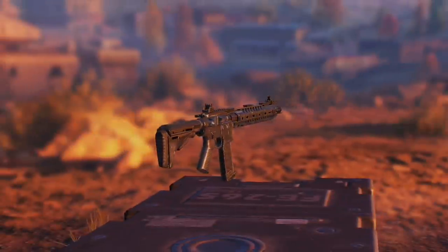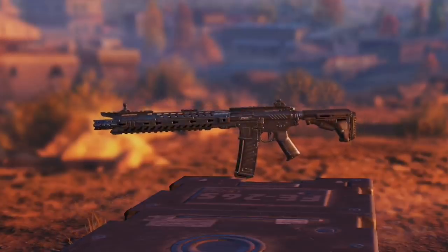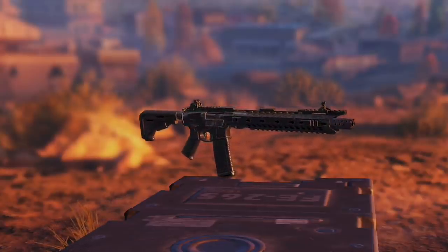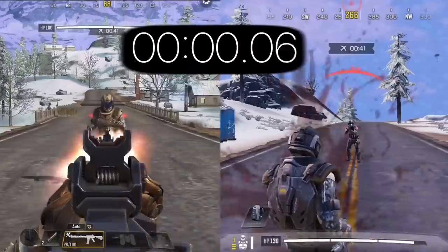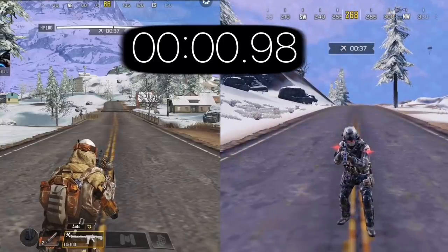In number 6 we have the M4. This gun wasn't really affected much by this update except for the recoil, which got a small nerf. Honestly, this gun has a bit of everything: average recoil, average damage, average range — but there isn't really something that makes it special. At 10 meters range, the M4 kills an enemy with a level 3 vest and 150 HP in this time, which isn't the best among assault rifles.